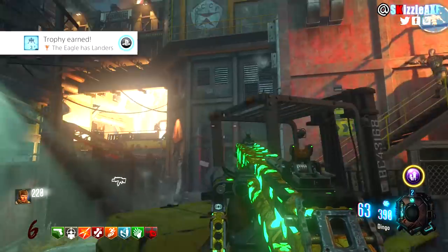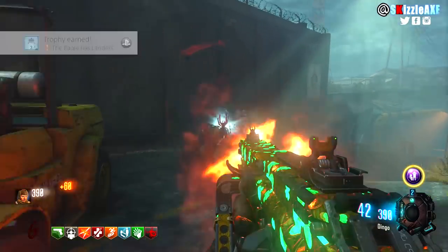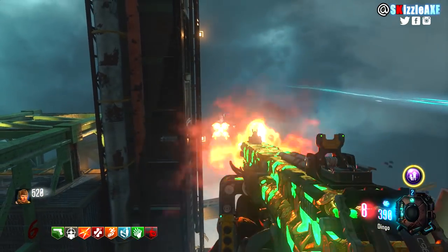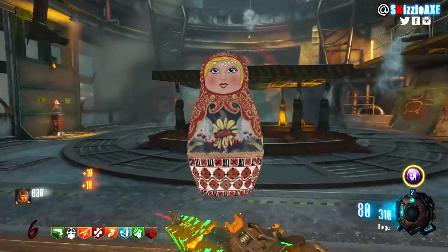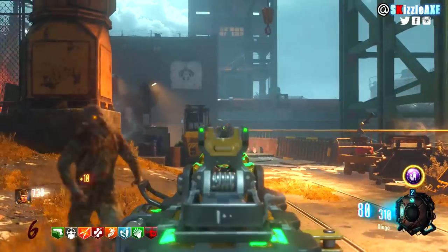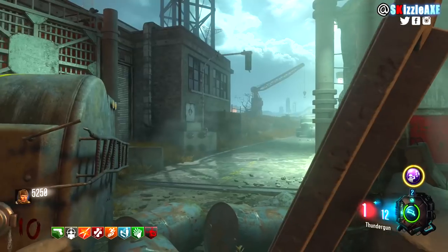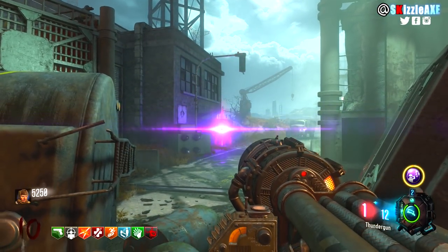Once you have done that, you now need to get 4 weapons from the mystery box. You need to get the Thundergun, the Ray Gun, the Dolls, and the Gersh Device. Not everyone can hold all these weapons, so make sure every single player has at least one of these. One player cannot have the Gersh Device and Dolls at the same time, so they need to be split up. Once you have the setup, come up near the Widow's Wine or PhD Flopper area and throw your Gersh Device right here — it will suck that part in.